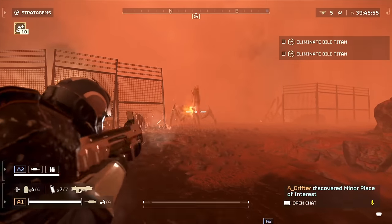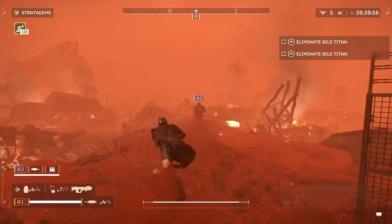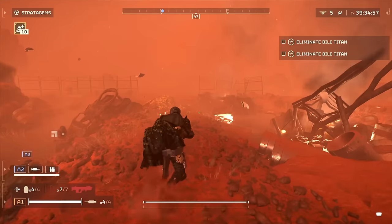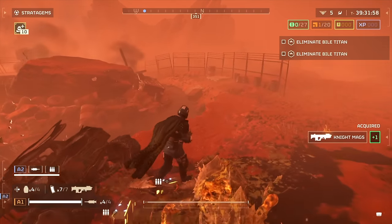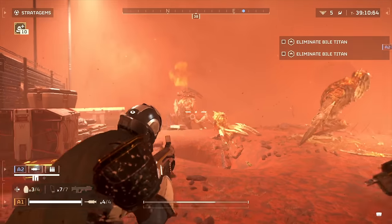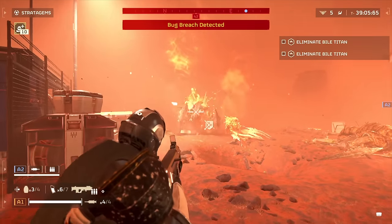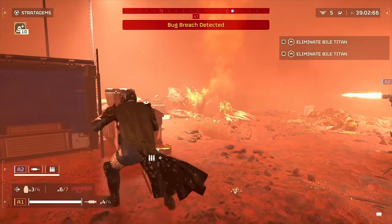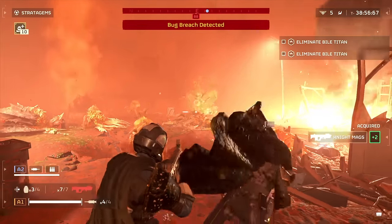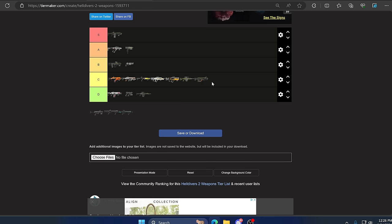Up next we have the Knight, an SMG you can use in one hand — so if you're pairing it with objectives or even the ballistic shield you can still use your primary. However it suffers at range and even medium combat, so expect to get up close and personal. It has light armor penetration so you can shoot your way out of a swarm with its super fast fire rate, but it scorches through ammo. You'll unload into one mob and see a bunch more coming at you. Average at best — C tier.